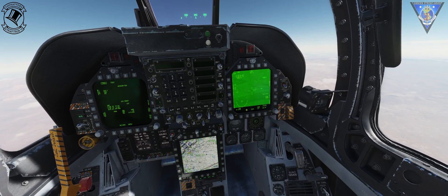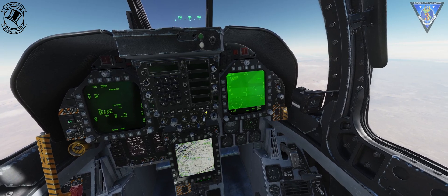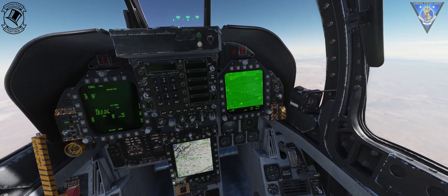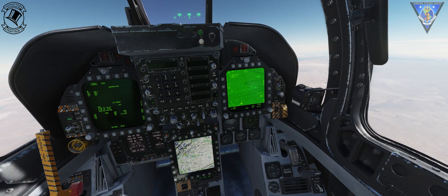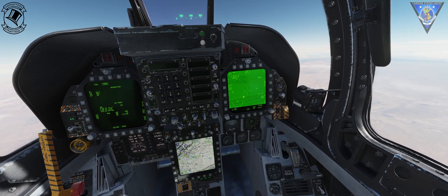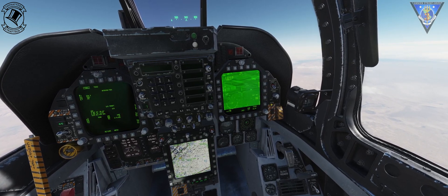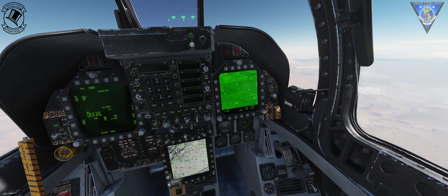Weapon number one on TOO1 picks this target. Weapon number two on TOO2 picks this target. Another step to station three — slew back around to this row of planes for TOO2. And finally, step for the last two targets: TOO1 takes this one, and TOO2 for the final one.